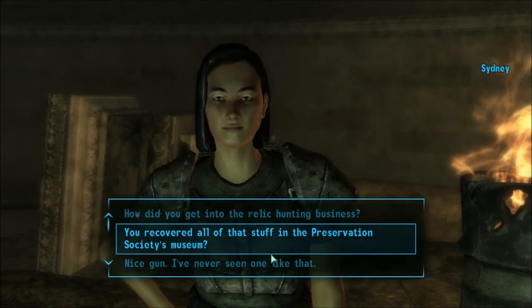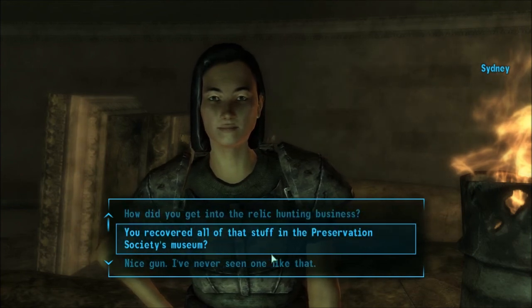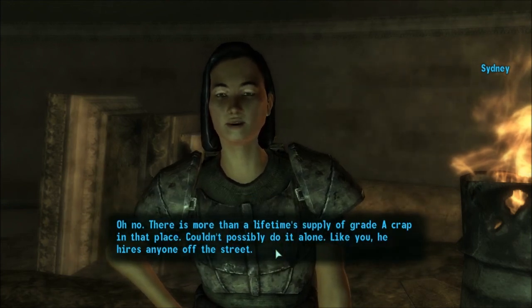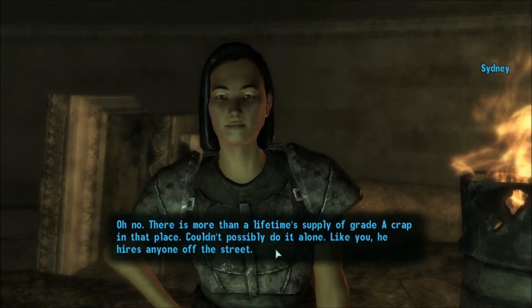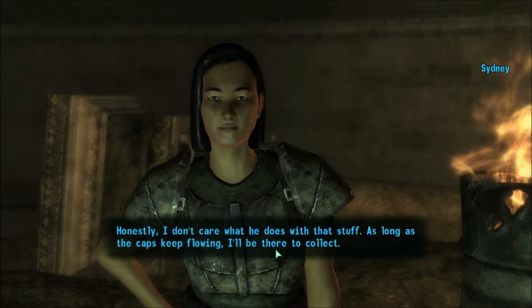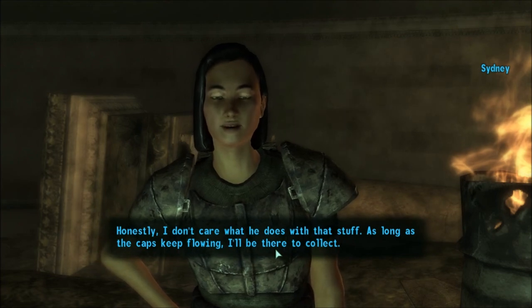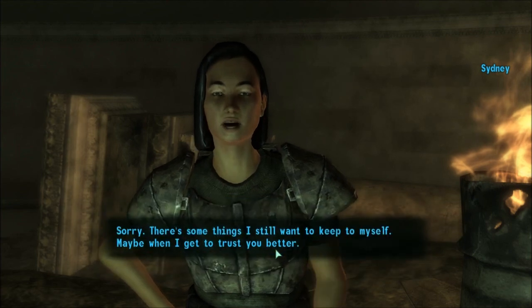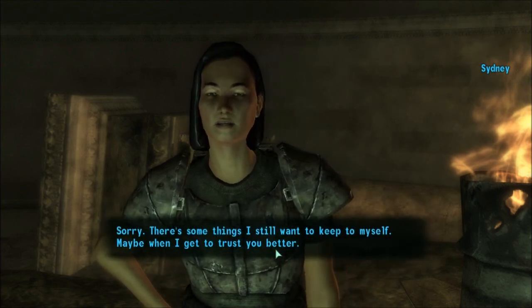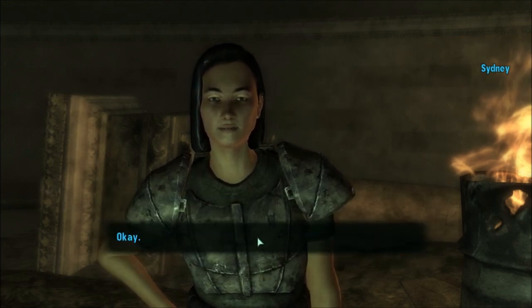Keep that gun in mind for later, people. 'So I've spent my down time tinkering with guns like my 10mm Ultra SMG here. It's like a hobby, I guess.' 'You recovered all of that stuff in the Preservation Society's museum?' 'Oh no — there is more than a lifetime supply of grade A crap in that place. Couldn't possibly do it alone. Like you, he hires anyone off the street. Honestly, I don't care what he does with that stuff — as long as the caps keep flowing, I'll be there to collect.' 'What happened to your father?' 'Sorry, there's some things I still want to keep to myself. Maybe when I get to trust you better.' Okay, fine. Be that way.